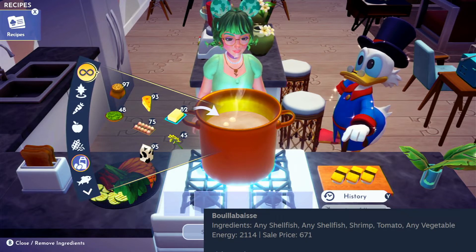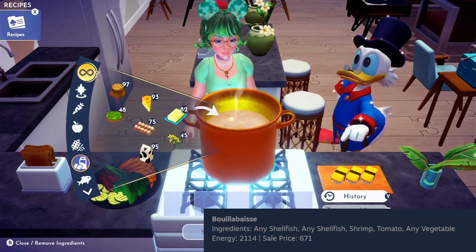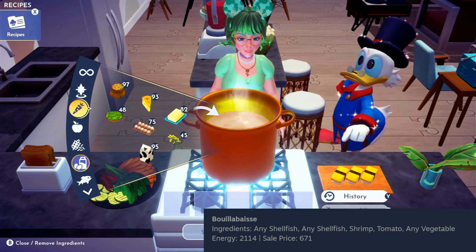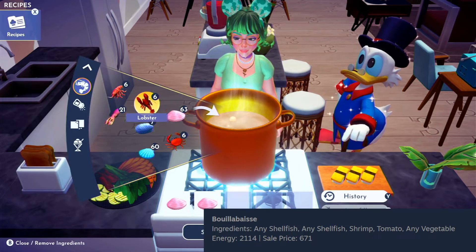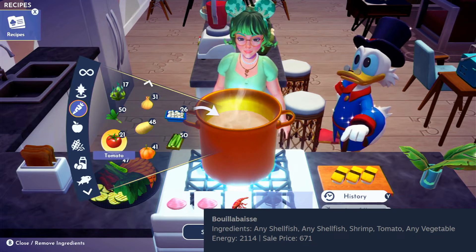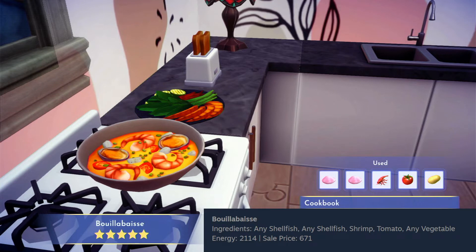I'm not sure how to pronounce this next dish, so I'm going to get some help from Google — it's Booyah Base, I think. If you're French and can help me out with the pronunciation, I would love that. The ingredients for this one are two shellfish — it can be any kind. I'm going to use clams because that's what I have the most of, plus a shrimp and two vegetables: it calls for a tomato and then any other vegetable, so I'm just going to use a potato. That is such a vibrant looking dish — if you've ever made this before, I'm very curious what vegetables you would use in it.